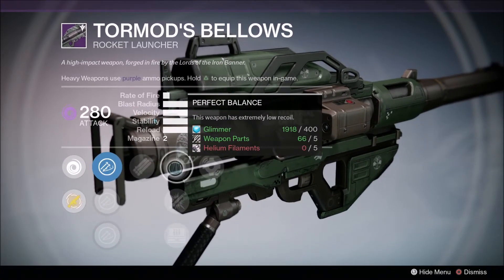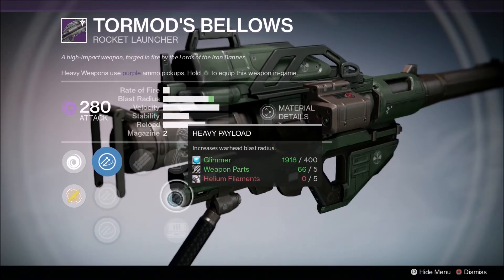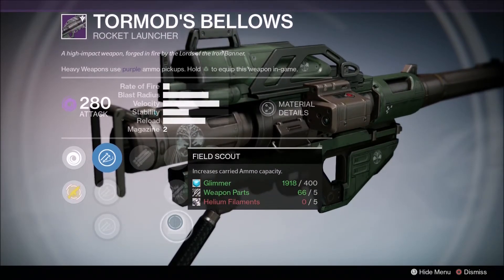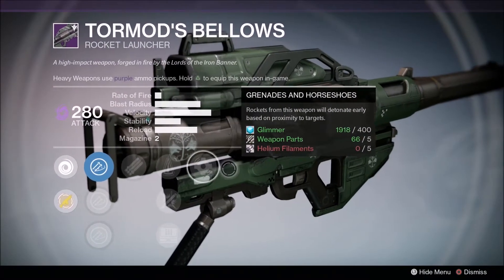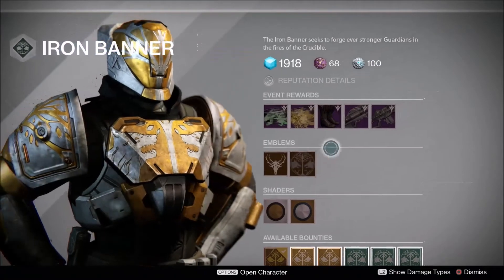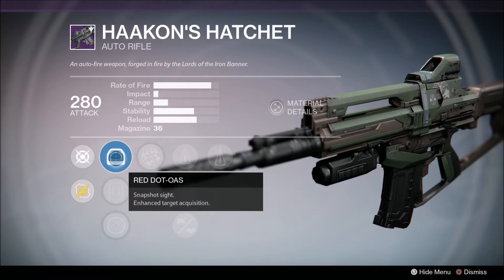This launcher — Cheap Holds — Perfect Balance has extremely low recoil, which is pretty good for this. You can either have Heavy Payload, which increases warhead blast radius and increases ammo cap, and then you've got Grenade and Horseshoes, which is literally Tripod. Grenade and Horseshoes is what you want. Last time you had Tracking on it, now we've got Hacking's Hatchet.